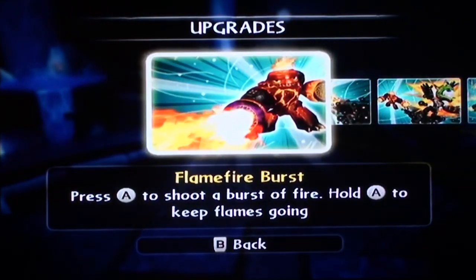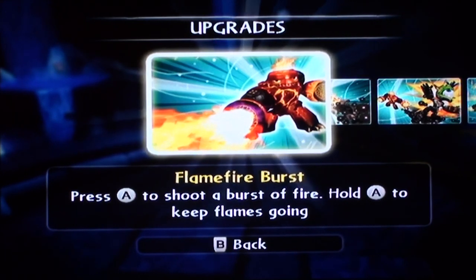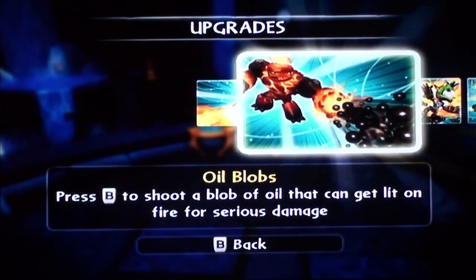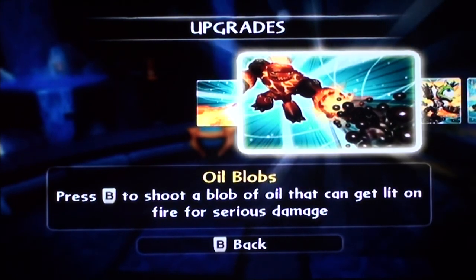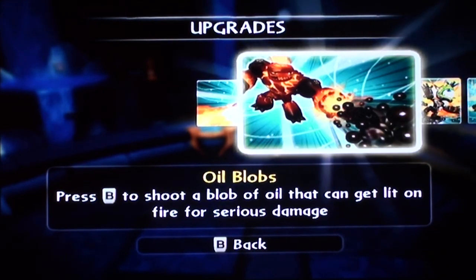We got the upgrades. Flame fire burst — press A on the Wii remote to shoot a burst of fire; hold A to keep the flames going. I can't say anymore because he's just amazing. I'm blown away at how powerful he is right out of the box. He was easy as heck to level up. Oil blobs — press B on the Wii remote to shoot a blob of oil that can get lit on fire for serious damage. It's probably the most humorous thing I've ever seen for a fire guy. I love the whole concept.